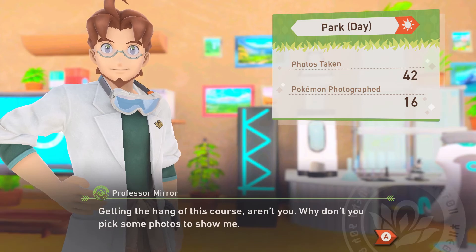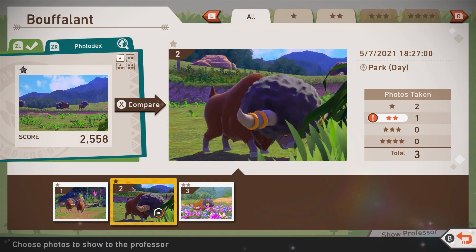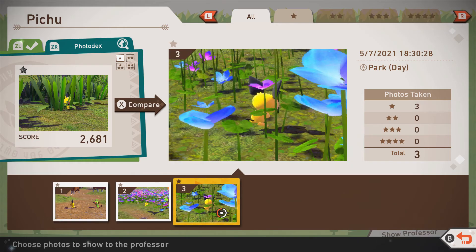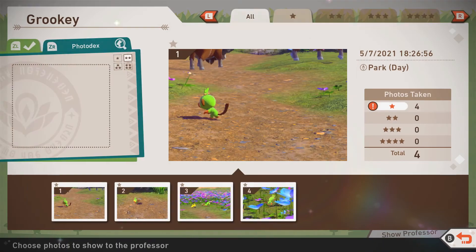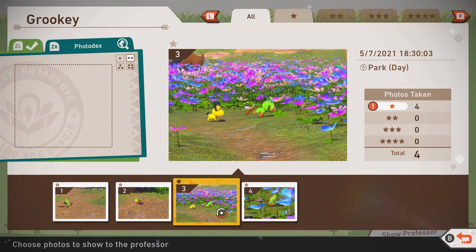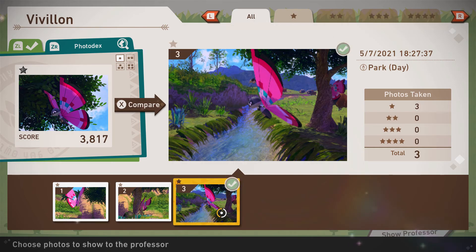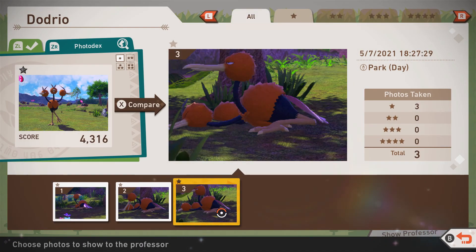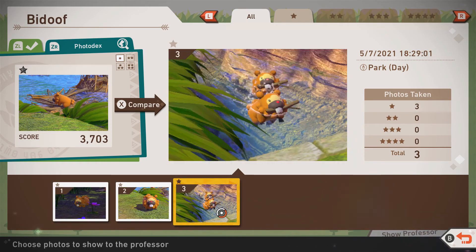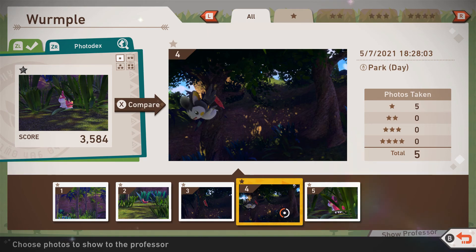Getting the hang of this course, aren't you? Why don't you pick some photos to show me? Got some Bufalons — let's give them the photo of a Bufalon with a flower in its hair, nice afro! This Pichu looks decent. I didn't get a one-star Krooky — none of these Krooky photos are that great. I didn't take any other photos of Dojiro, so this is probably the best one. Should we have Bidoof with a single stick or Bidoof with two sticks? Let's go with this one, that one looks cuter! And that Emoga photo counted as Wurmple.